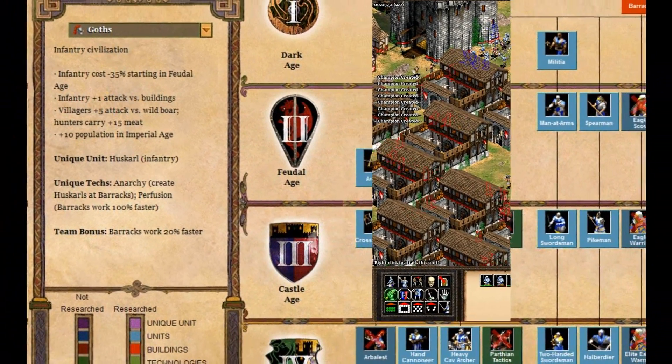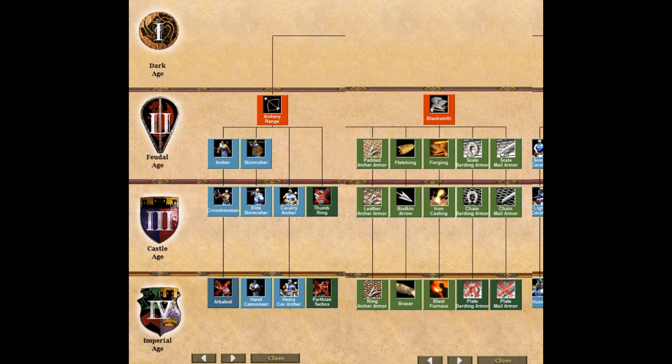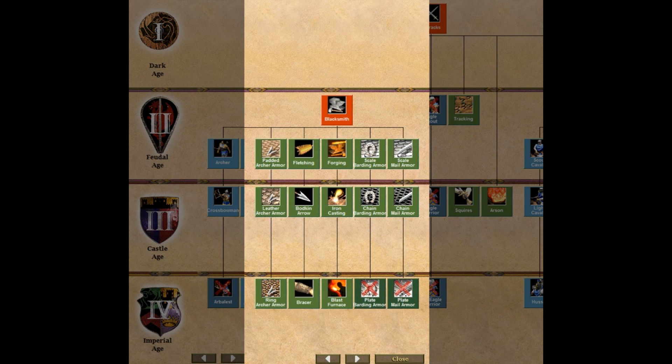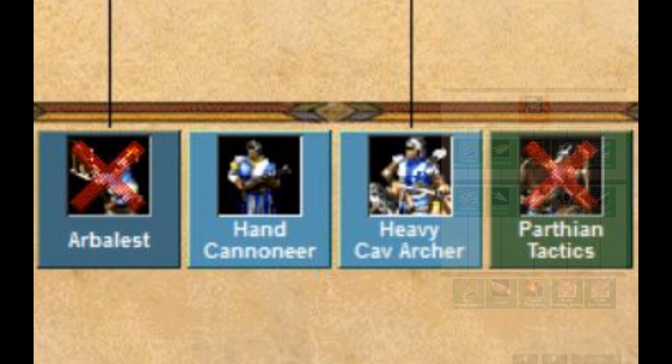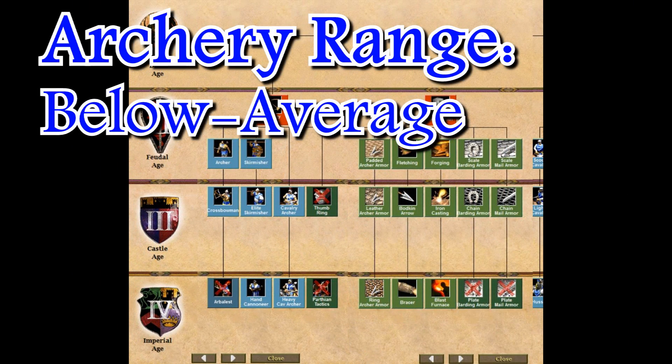I'm going to talk about Anarchy a little later. The next thing to notice about the Goth tech tree are their archers. They are missing the Arbalest, Thumbring, and Parthian Tactics, and have a lack of archer bonuses, which keeps their archers from being the best in the game. However, they have all their archer blacksmith upgrades and they have the hand cannoneer. I personally think the hand cannoneer is a really huge asset if the enemy is going to use any infantry at all. The Goth archery range is below average, but you're still going to want to make it from time to time.